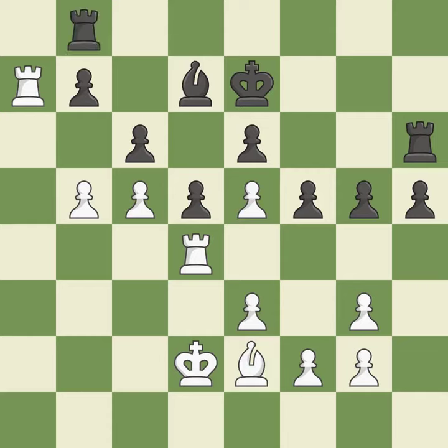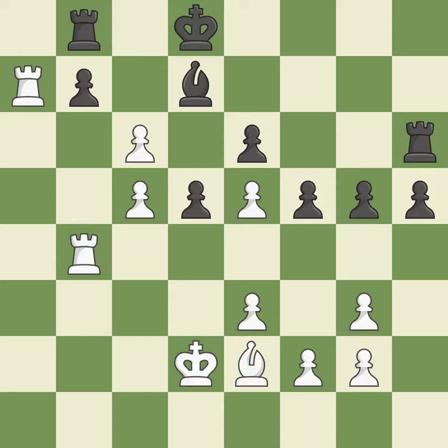This defends the attacked pawn. This threatens to create a passed pawn. This protects an under-defended pawn that is under attack. This is not the best — it is an inaccuracy. White had an advantage, but now the game is close to equal — it is a mistake.